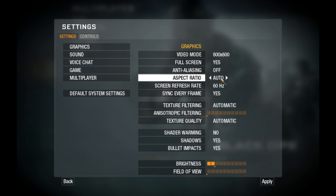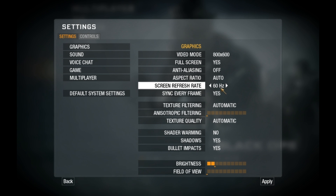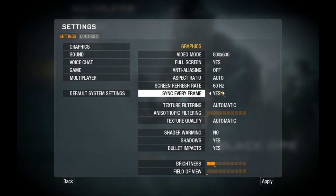Aspect ratio should be set to Auto — it's nothing else to choose from, so Auto. Screen refresh rate should match your screen, but you should have 16. And sync every frame.